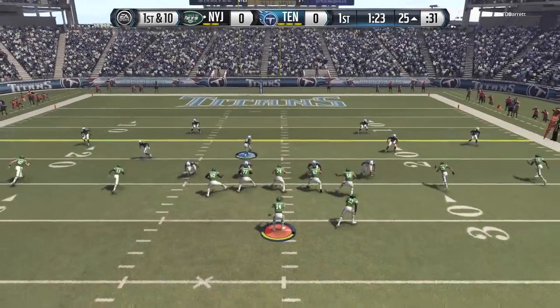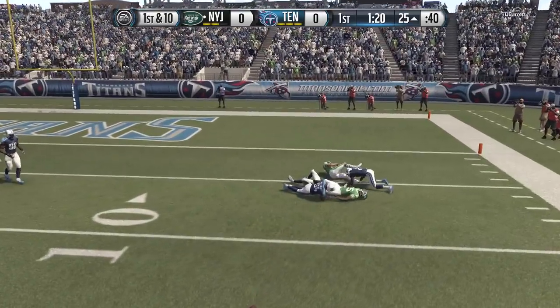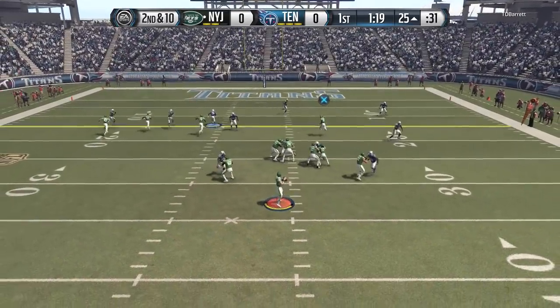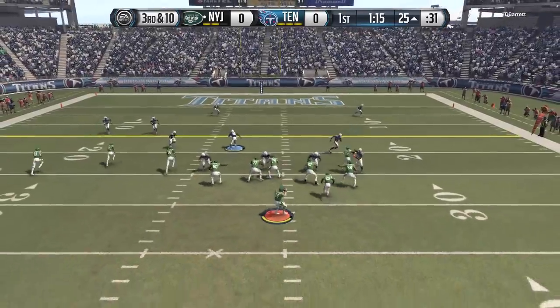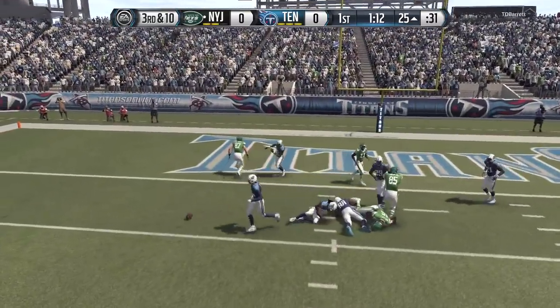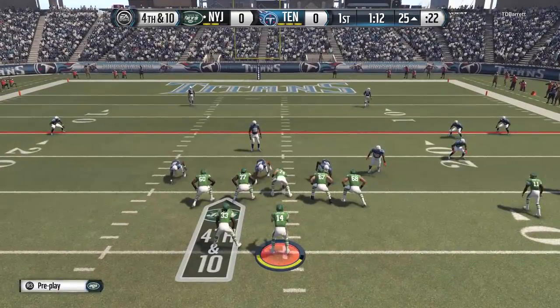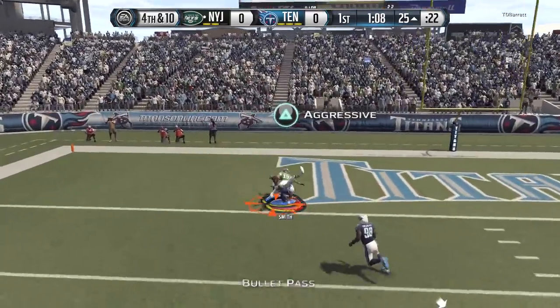Brandon Marshall shakes up the Titans secondary by catching that deep bomb. Once again we go for Marshall, but unfortunately that time we don't get the catch. My opponent is TD Barrett as we try to get it downfield on second down, 25 yards away. It's kind of hard to get one of these catches because with this kind of Hail Mary throw, usually you want to get like 30 or 40 yard plus bombs downfield, so doing it from 25 yards is kind of hard.